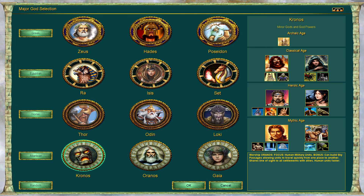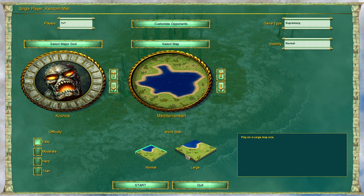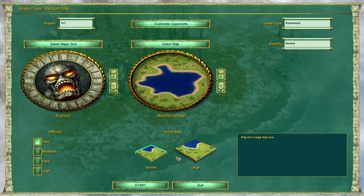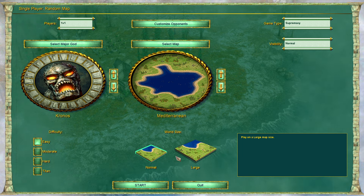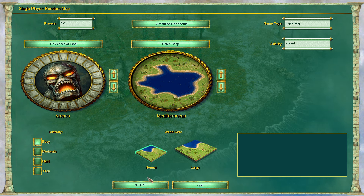So let's make it very easy for you guys. Let's pick Kronos, and then I will show you guys how to play Mediterranean on a very basic level. I'll be pausing throughout the game and then I'll share my thoughts.